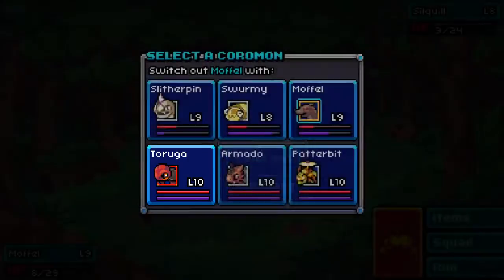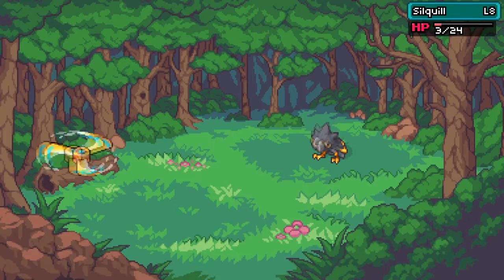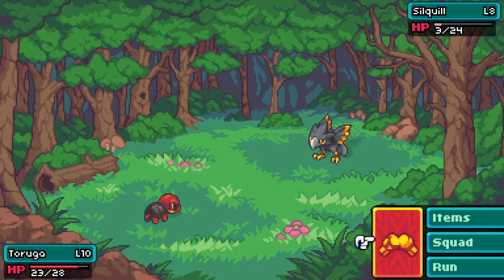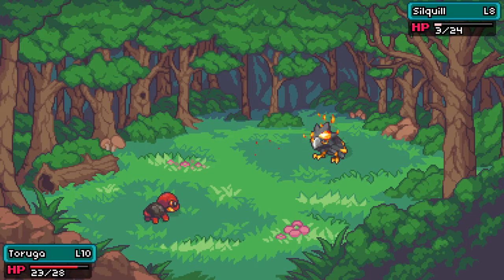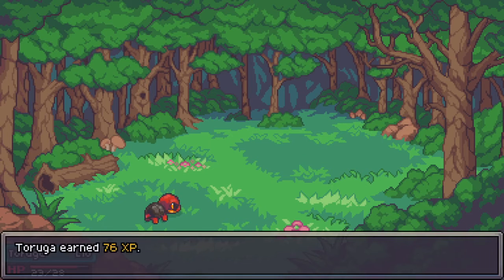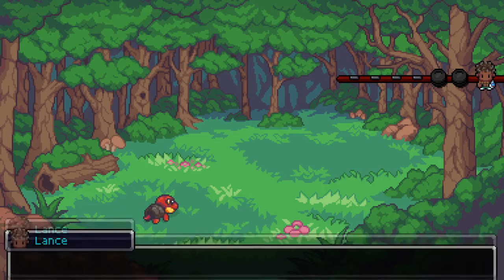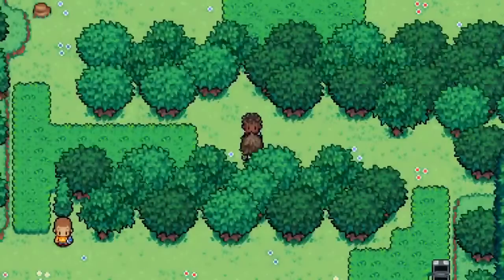Let's go ahead and use our taruga here to finish this silqo off. Cinder should finish him off fairly easily. What you can do is see what naturally goes up a lot each level and then put skill points into the other stats if you want. I defeated Lance - yeah! We're making some good progress here.